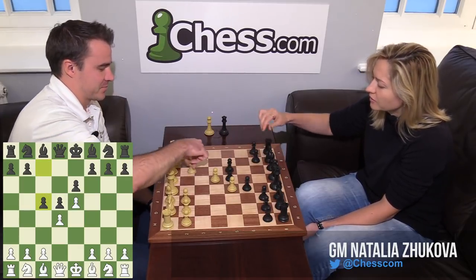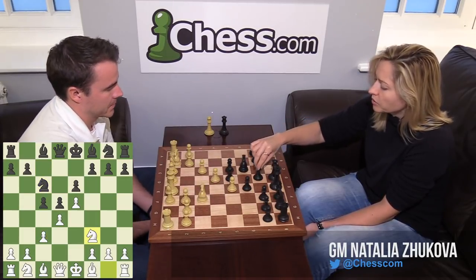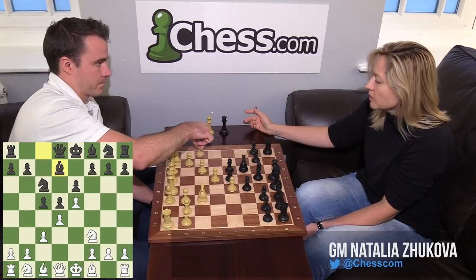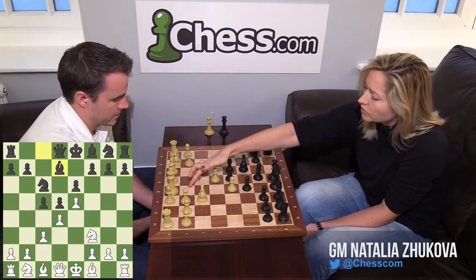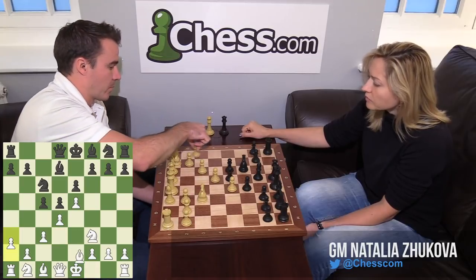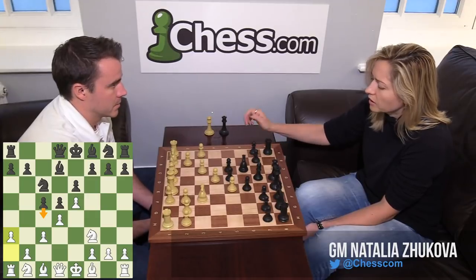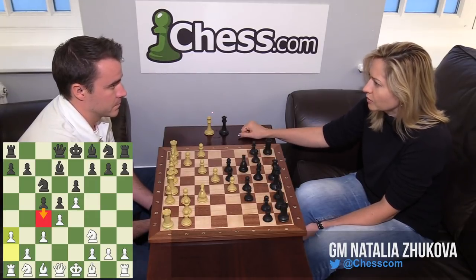But this guy played E5, C3, Nc6, Nc3 — some typical stuff. Bishop D7. And A3 is one of the moves. You have Bishop E2, Bishop D3, A3 — and it's a principal move, just trying to deal with the pressure. Probably C4 is the main move, but I always play F6.